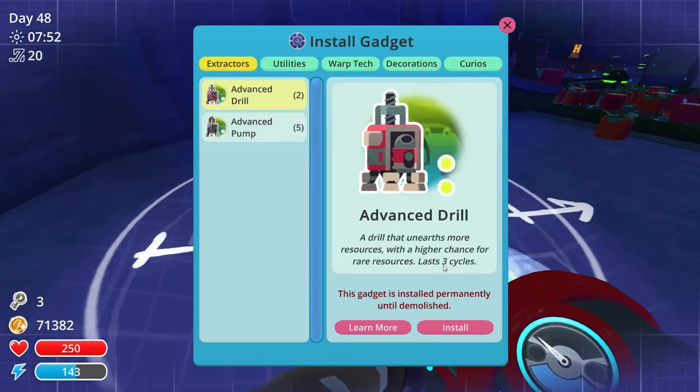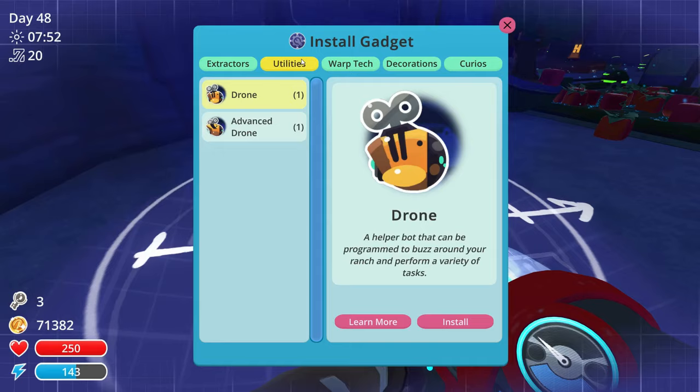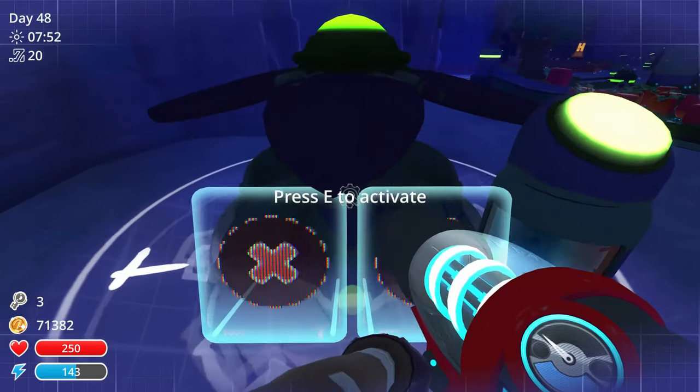Press T and pick up gadget. Then advanced drone - install. Cool.